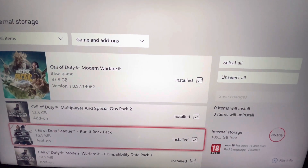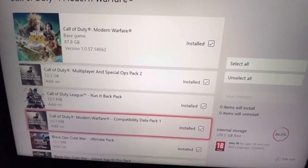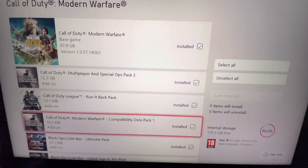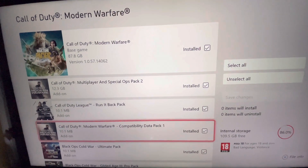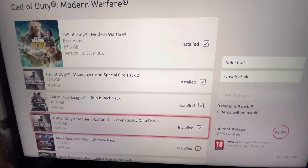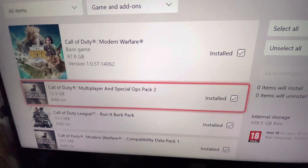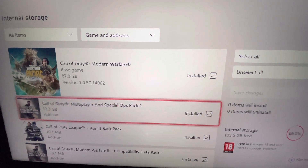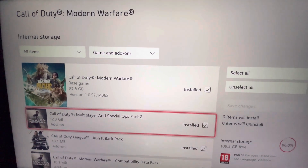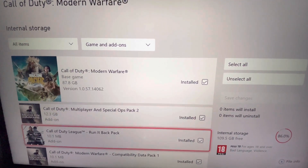In the first video I made about this, a lot of people said there was no Data Pack 3 available to download — here's why. When Pacific came out, the pack was called 'Call of Duty Modern Warfare Data Pack 3.' That is the pack that fixes this issue. Since that video, they've renamed it — it's now called 'Call of Duty Multiplayer and Special Ops Pack 2.' That is Data Pack 3. You need to install this one — it's 12.3 gigabytes on Xbox One X, which is how I know it's the same pack. I don't know why they renamed it, but that's the one you need.